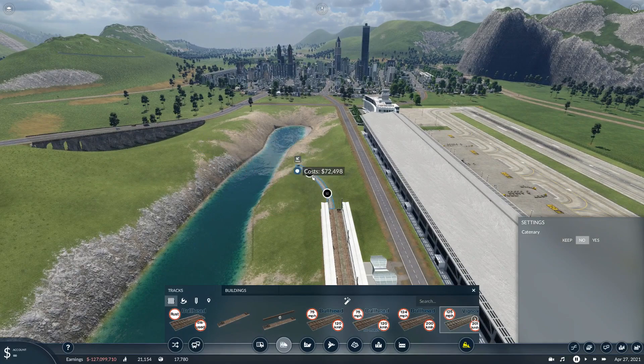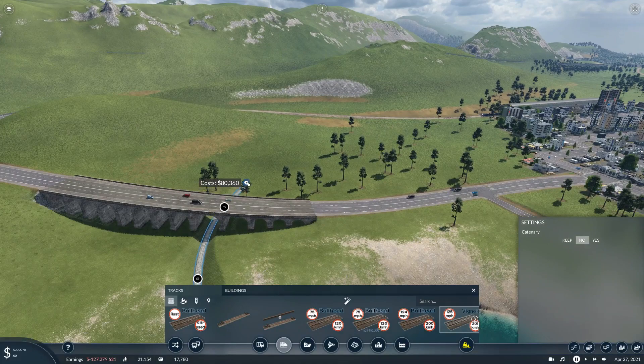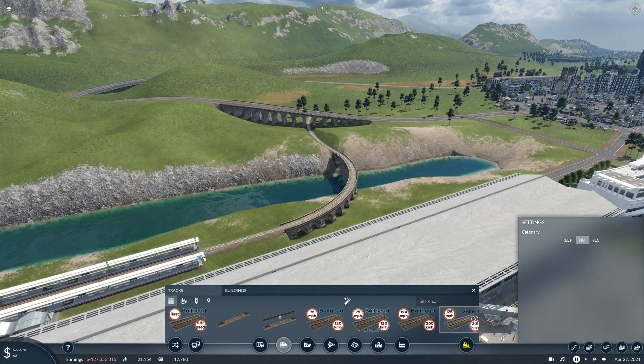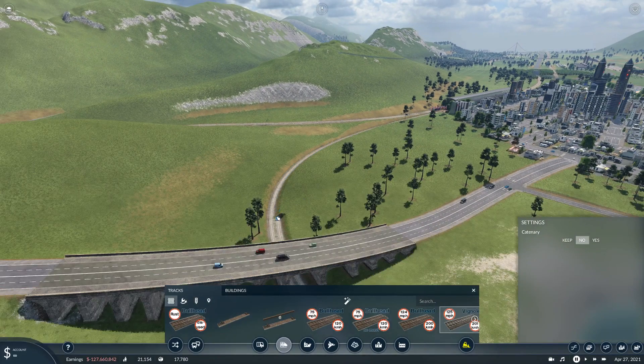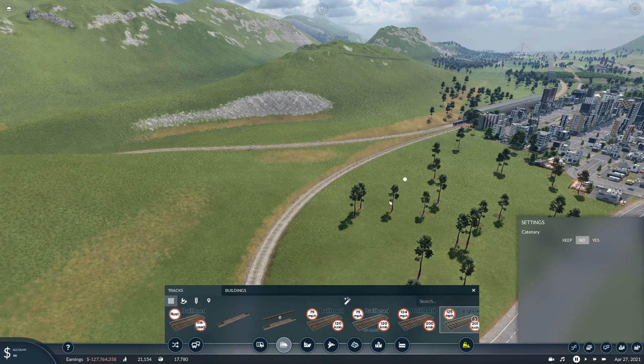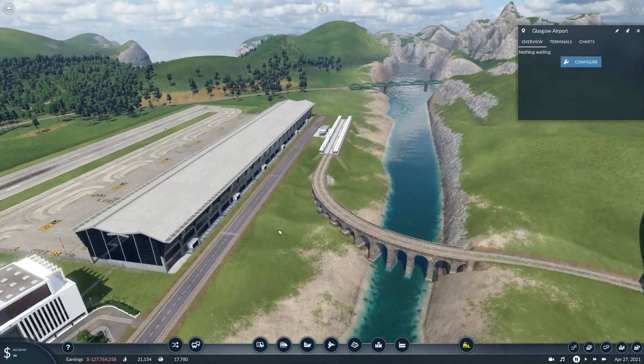I need to check if the train station is going to be in range of the airport. I'll get a little train station in here — a new train station, two platforms, 160m — that should be absolutely fine. Spinning it around: it does reach the airport roughly about there. It's going to have to be quite a wild turnaround. I've noticed it has catenary — am I bothered about that? Maybe.